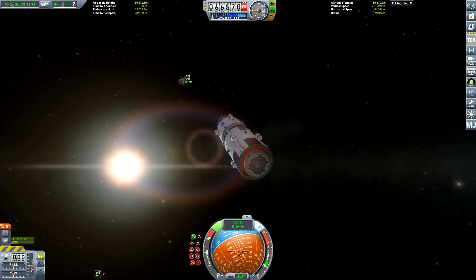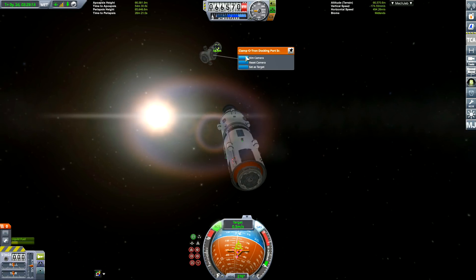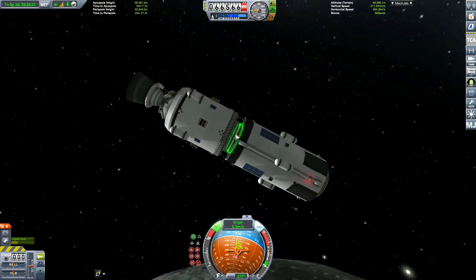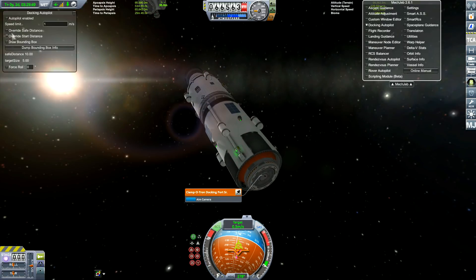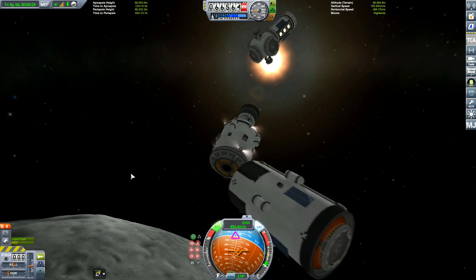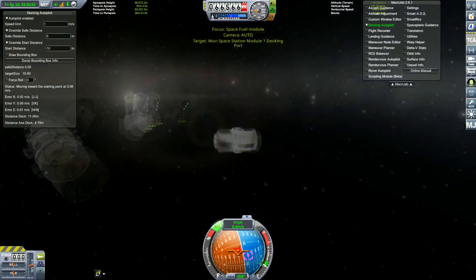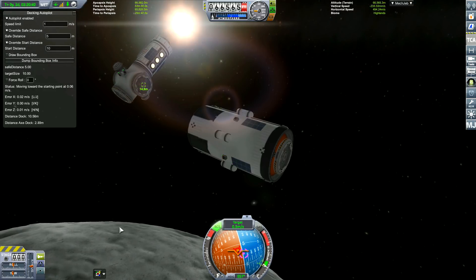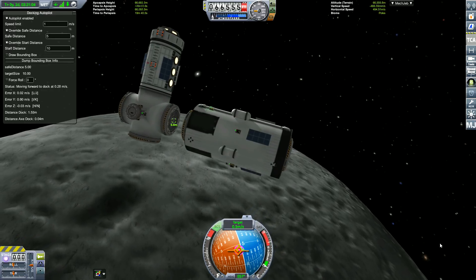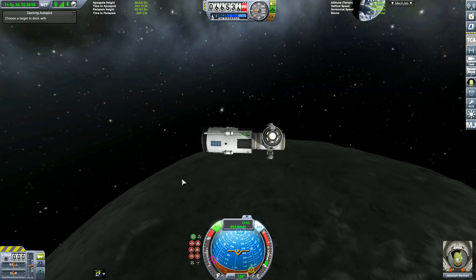First off, let's get this tank docked. This module is to refuel anything that comes and docks with the space station — bases, landers, and so on. When docking, always pack a MechJeb; it makes things a lot easier. You can pull up the docking computer, make sure safe distance override is on, and just watch and wait for it to dock. It's a lazy way of docking — I know how to dock, I've done it hundreds of times — but this way I can do it while talking to people on my Discord server.